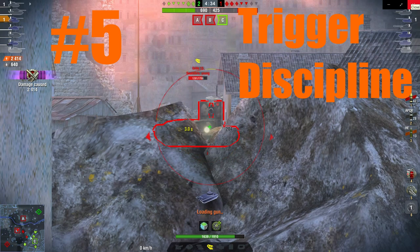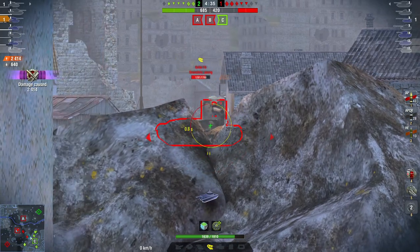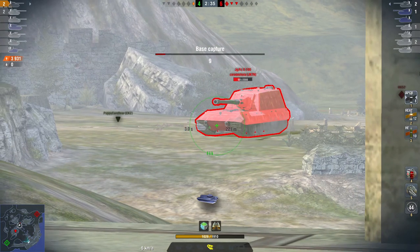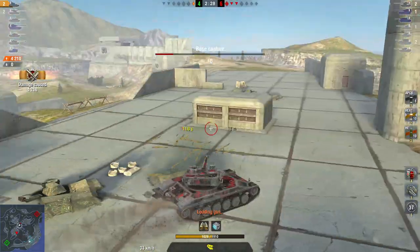Tip number five is trigger discipline. If you really must play your autoloader at long distance, you need to know exactly how much time you have to fire off how many shots. Otherwise, staying for that third shell is often detrimental to your health. So I take this scenario: I've got time to hit this Grille once, twice, and then I pull back — because if I stay for the third, he's going to slam me for 1000. Same case with the botch here: I spot this Jagpanzer, I've got time for one shot, then another, but if I stay for the third, he'll have me lined up and I'll take another 1000 for that.